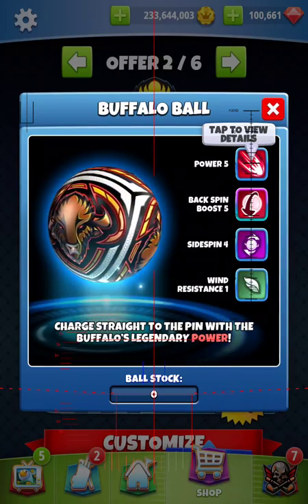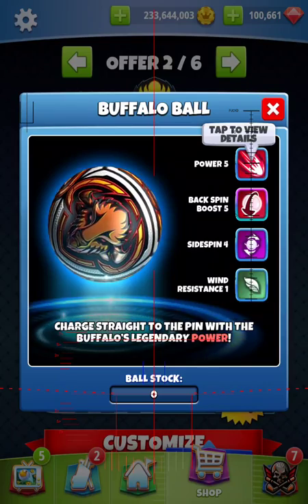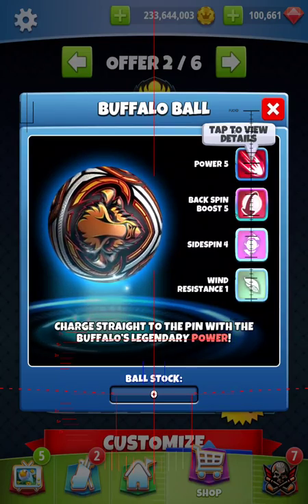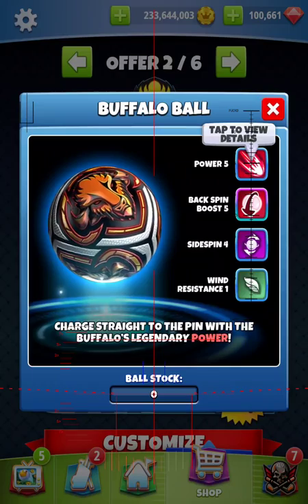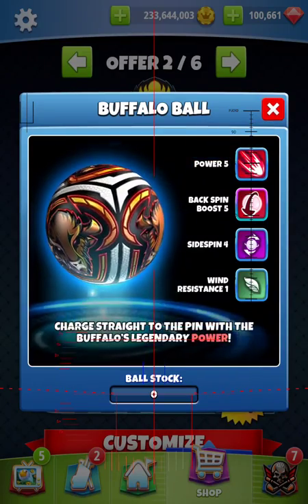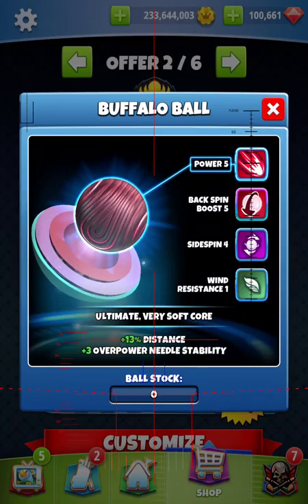I really don't know what to use this ball for. I don't think anybody would really want to use it in tour play because having a Zerk in the shootouts isn't really fun. Sidespin 4 is a wonderful thing, and a plus-3 needle is wonderful too — this is the kingmaker needle, the best needle you can get in the game. This is definitely something you could use in max op if you have an issue hitting perfect.